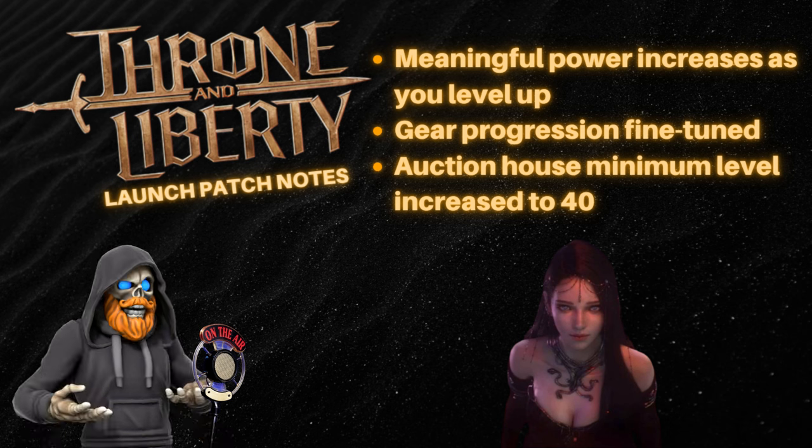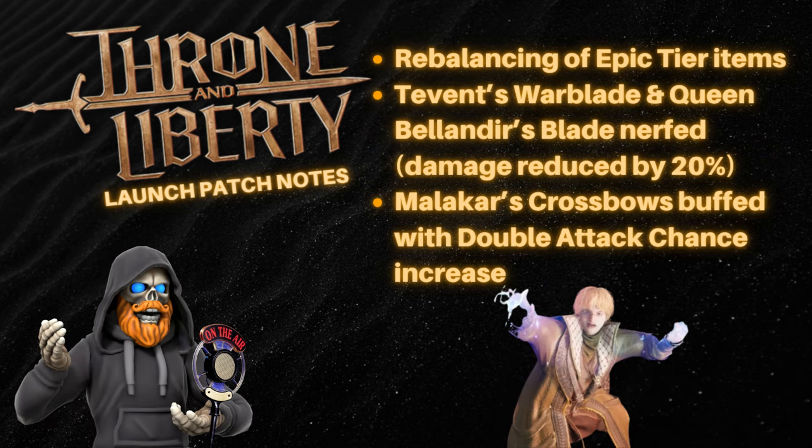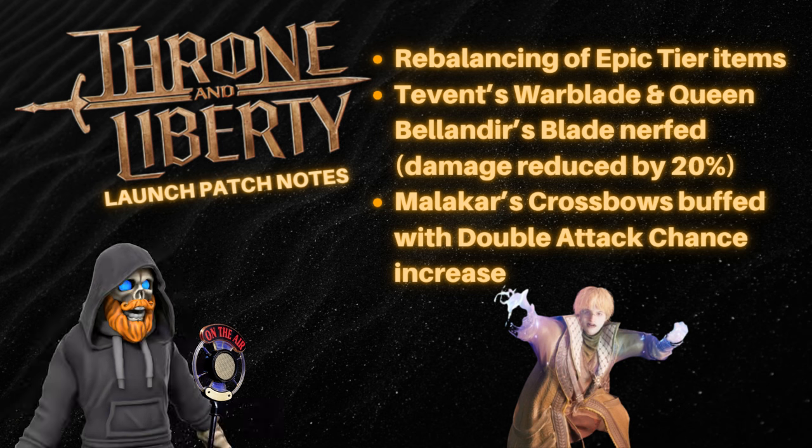And for Auctioneers, the minimum level to use it has increased from level 15 to 40, so prepare accordingly. Several epic tier items have been rebalanced, and I mean some serious nerfs. Weapons like Tevinin's Warblade of Despair and Queen's Belander's Languishing Blade have seen their base damage and other stats reduced by up to 20%. But don't worry, some other gear pieces like Malachar's Energizing Crossbows got buffed with a higher double attack chance. It's all about finding that sweet spot in item balance, and we'll see how it plays out once we're live.